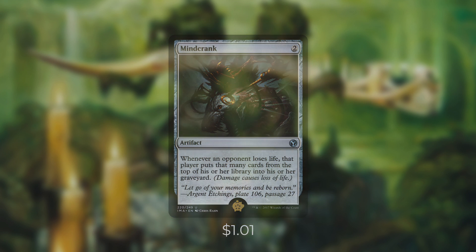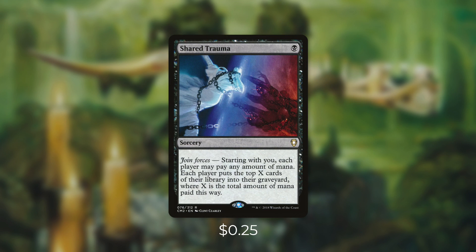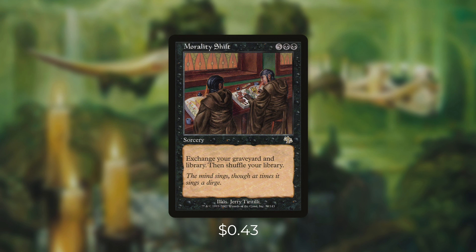We're also running a few more cards that can be very deadly on their own. Shared Trauma says: starting with you, each player may pay any amount of mana. Each player puts the top X cards of their library into their graveyard, where X is the total amount of mana paid this way. Now our opponents might not give us extra mana, but we can still mill everyone a ton. And finally there's Morality Shift, which can be a game-ending card in this deck. It says: exchange your graveyard and your library, then shuffle your library. So essentially, with our commander in play, our opponents are going to get pinged for every single creature that's in our graveyard and our library — because we've got those creatures leaving our graveyard and our creatures coming into our graveyard too. Again, this can deal a ton of damage that can easily finish off all of our opponents at once.